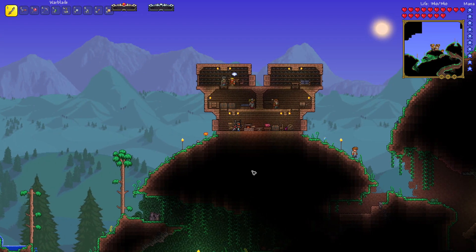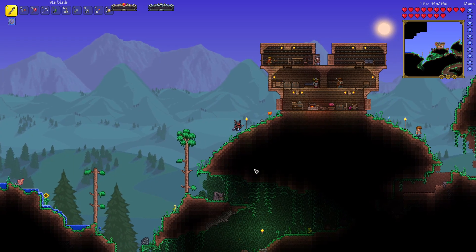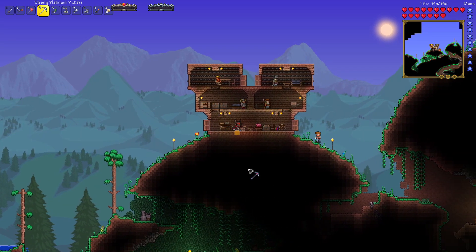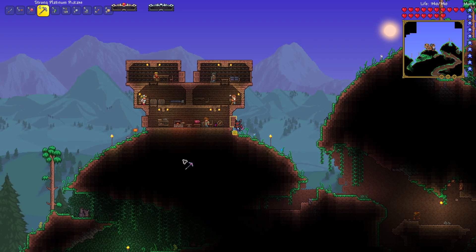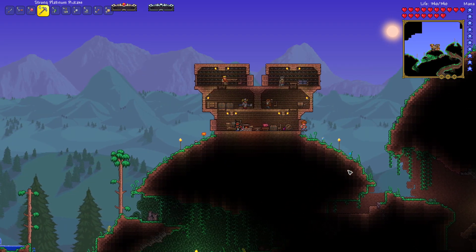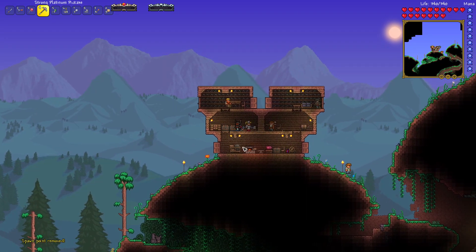Heyo everybody, and welcome back to another episode of Terraria Calamity Mod. On the last episode, we got some things done to us and it wasn't very kind. But in any case, this episode is mostly just gonna be me hollowing out this area right down here, right below the house, and making my magic storage place, because I need to do that.